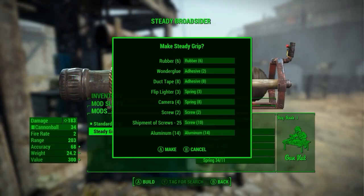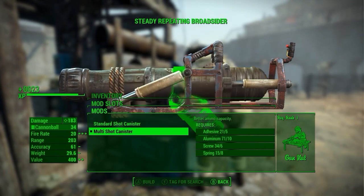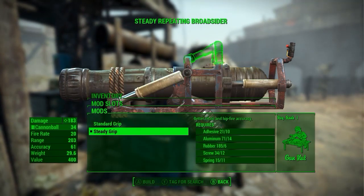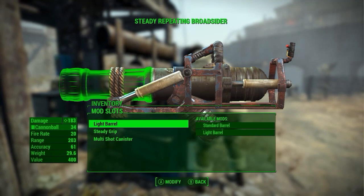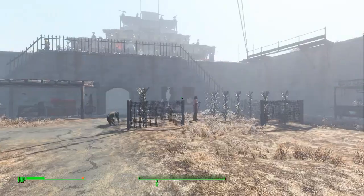Now this weapon is pretty good. It uses cannonballs as ammo. Cannonballs can be obtained by lootable sources and are also rarely sold by vendors. You can get some guaranteed ones after doing the quest Old Guns for the Minutemen. If you head to the castle tunnels during that quest, you can find some on a shelf.